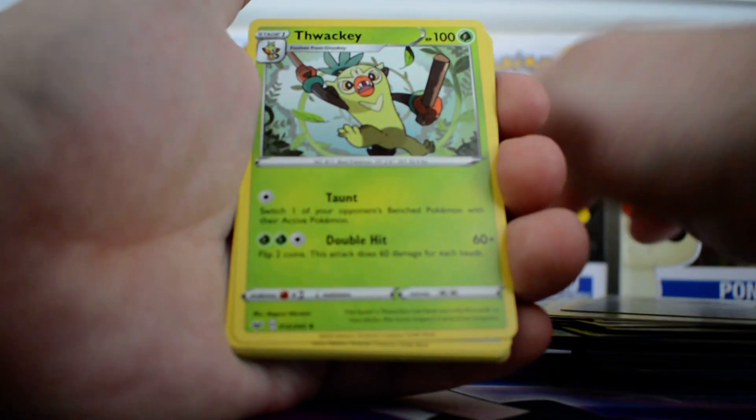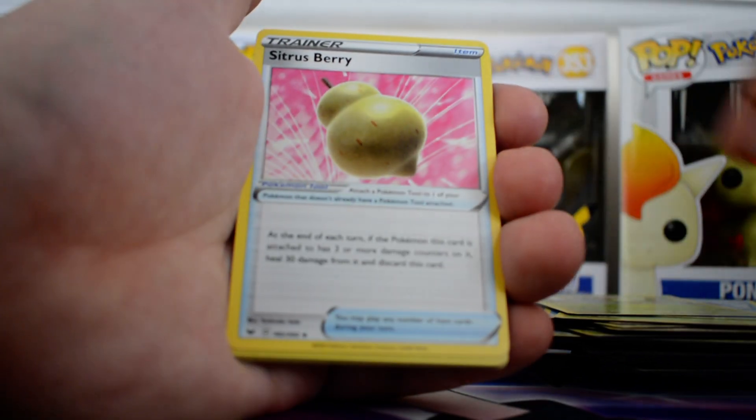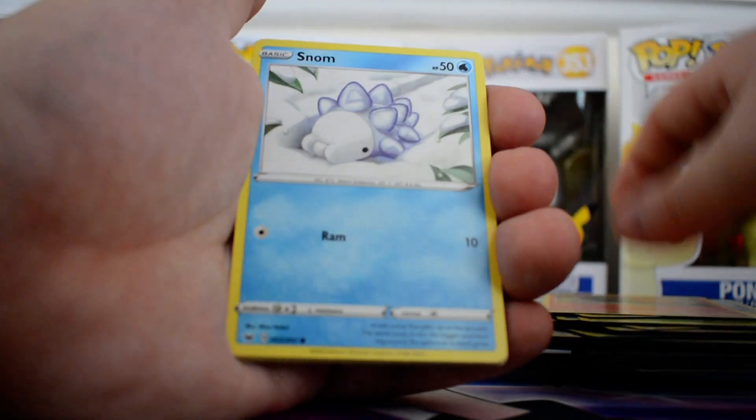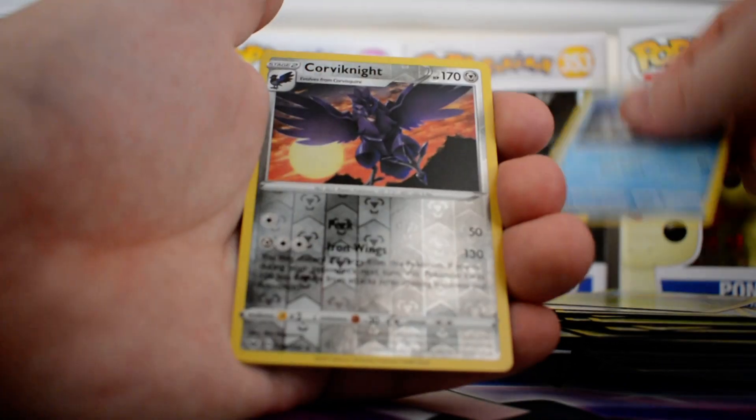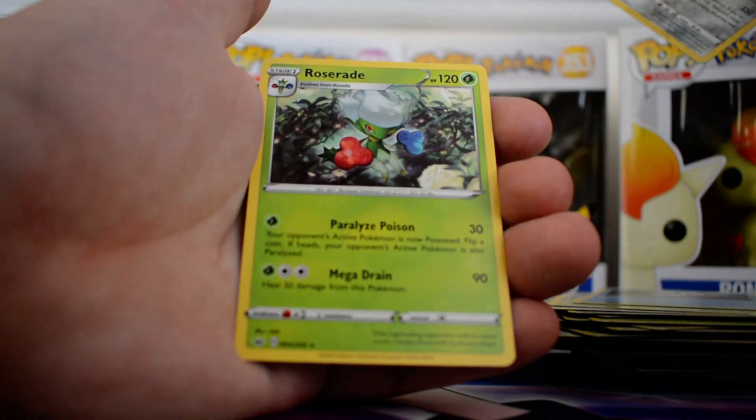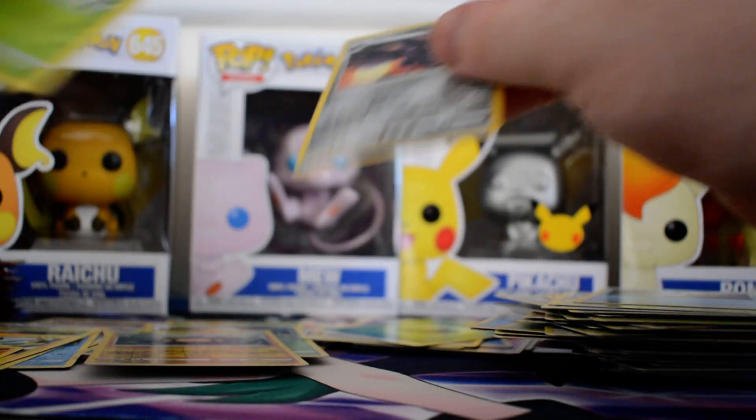Grass, Thwacky, Palpad, Citrus Berry, Ciclipede, Snom, Moa, Gossifleur, Goldene, Reverse Corvonite and a Roserade regular rare.